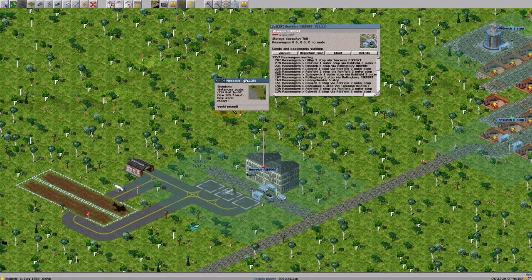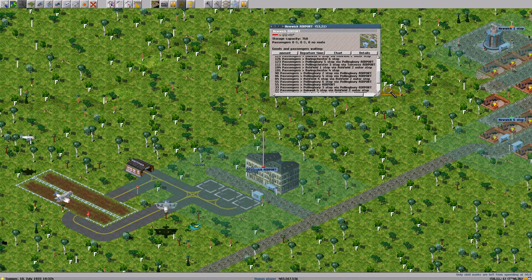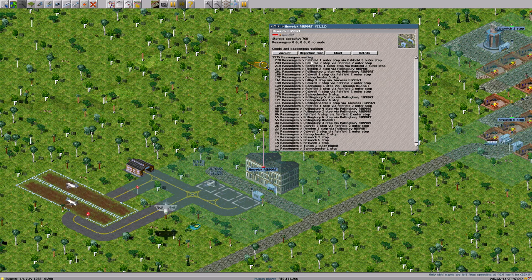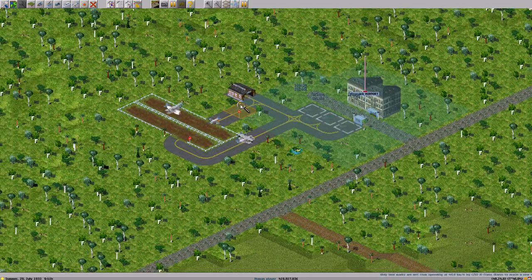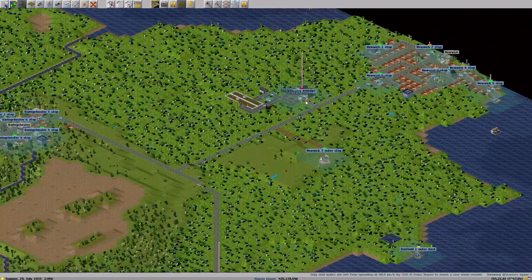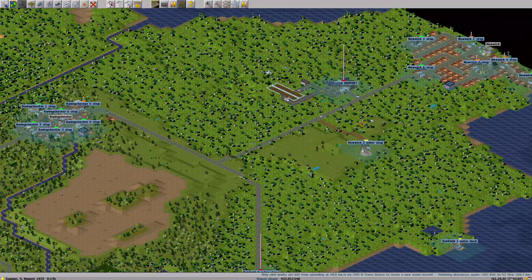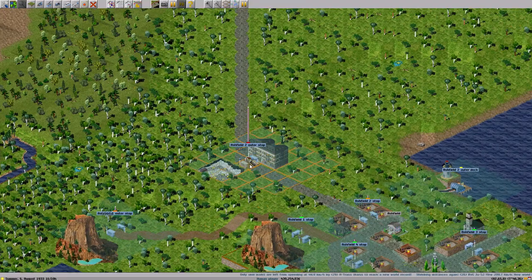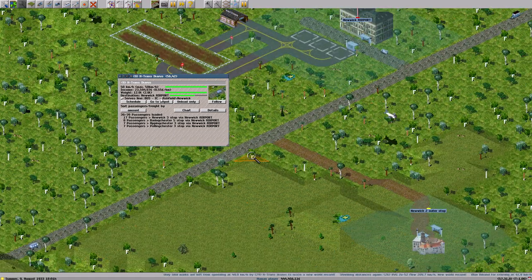It seems to be doing slightly better now. 3,000 passengers still waiting for Tour Cross — almost everything is going to Tour Cross. I believe there's a way to select, for example, just to see the via rather than the termination, but I don't remember. If you do remember, let me know in the comments. Now Newwick Airport has a lot of people — that's scary. Ashfield — why do so many people want to go to Ashfield? There's a little bus: city center to Ashfield.